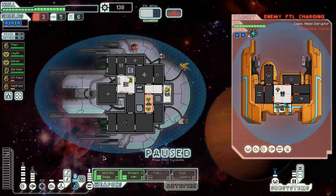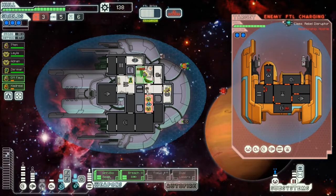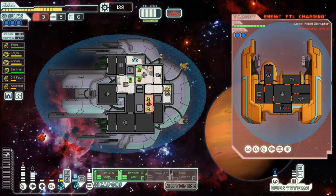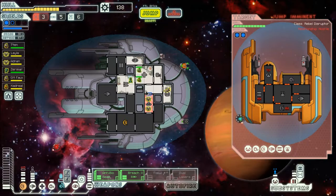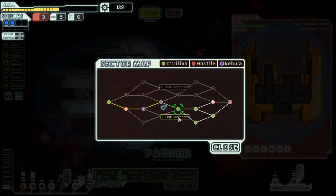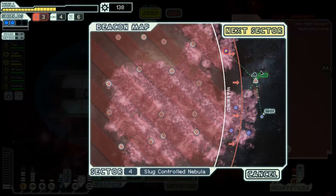The random number generator is not favoring us at the moment. Actually, cancel that — we're going to call these guys back and get them to healing. Ow, that was very uncourteous of you. I do not appreciate that one bit. I also do not appreciate that they took my shields out. We're just going to jump to the next sector — we do not need this horse crap.